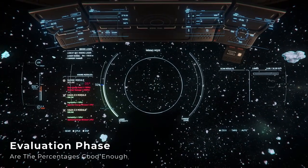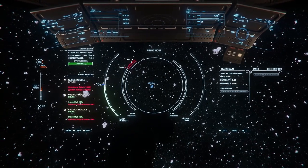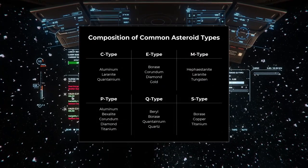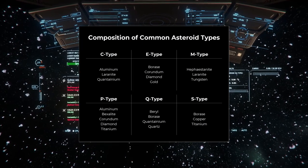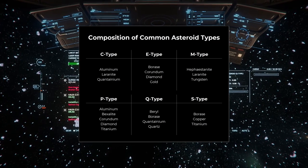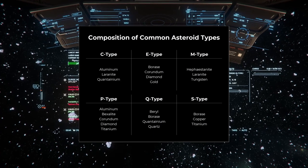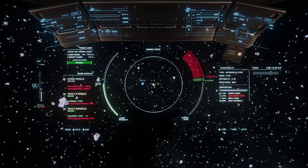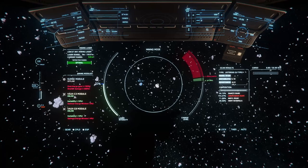Now you get to the evaluation phase. If you're looking for Quantanium, Q types are the only asteroids you'll be interested in. Otherwise, here's a breakdown of common asteroid types and their possible compositions. The specific values and composition are randomly generated, so you may not see each of these in a specific deposit. If the asteroid type looks interesting, you'll need to move to within about 500 meters to get a detailed scan. And as a reminder, all the asteroids in a cluster will be of the same type, so you don't need to pinpoint them individually.